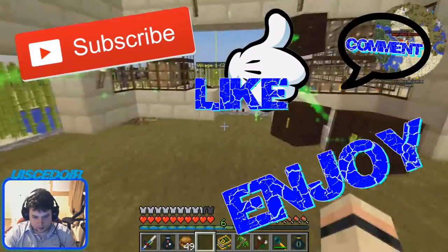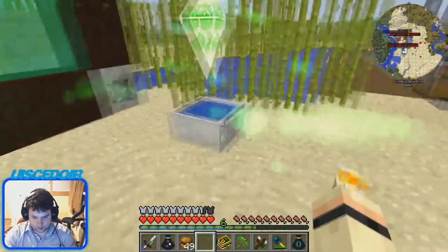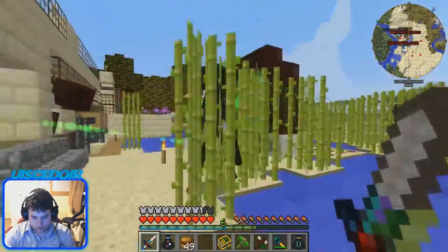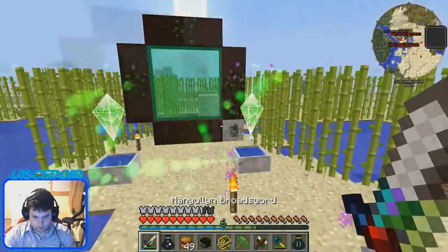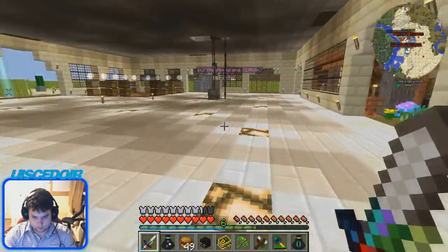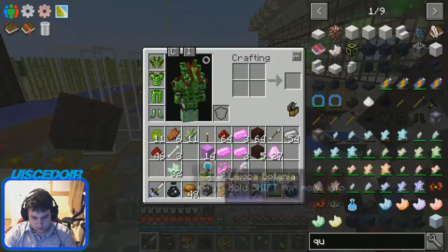Okay, hi everybody. This is the next in the FTB series. Now, what we're gonna do — I've decided this needs updating because this took quite a long time. You can still see here it's actually still filling up some of these from yesterday. Oh, I think we can take him! No, he's just gonna teleport away. Here we go — nope. That's what happens if you fight in the day. Oh no, we actually did kill him. We got it!